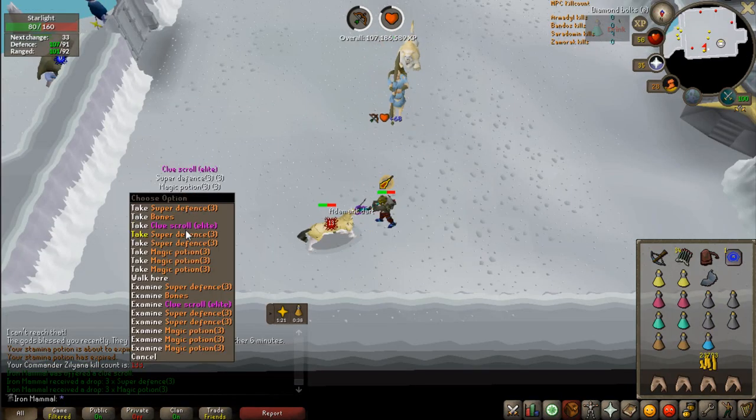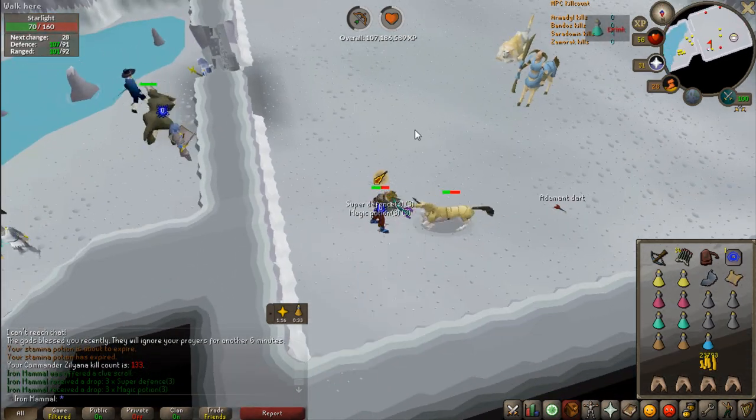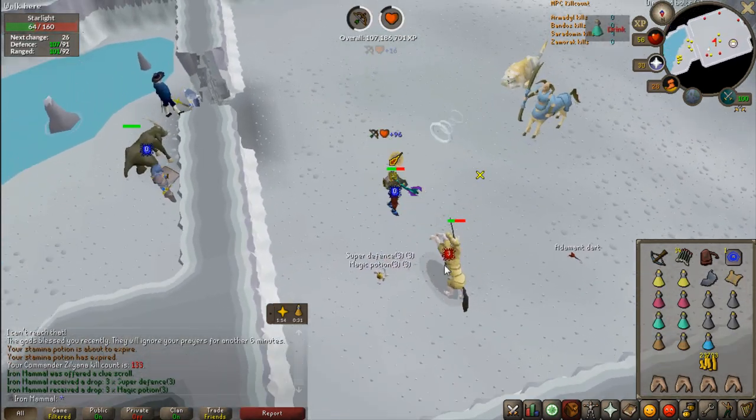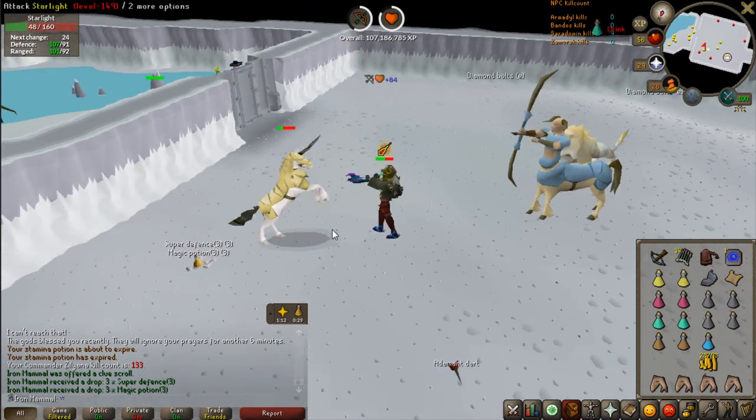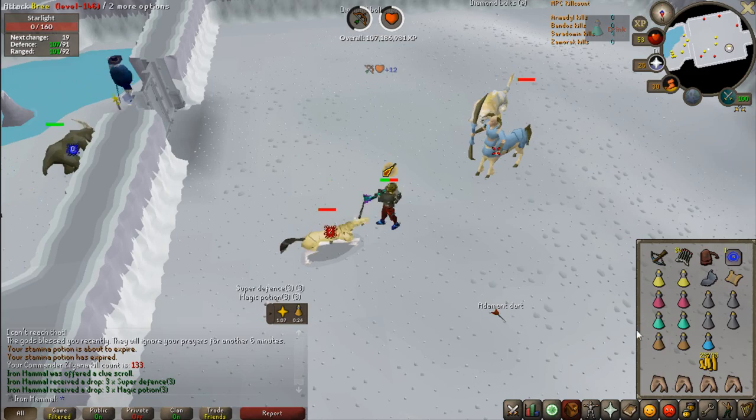Got an Elite Clue Scroll drop coming in on Zilyana kill count 133. Man, this boss just really likes me. Must be my cute Hill Giant looks, you know what I'm saying? Thank you for the Elite Clue Scroll — when this trip is over, I will go do that.